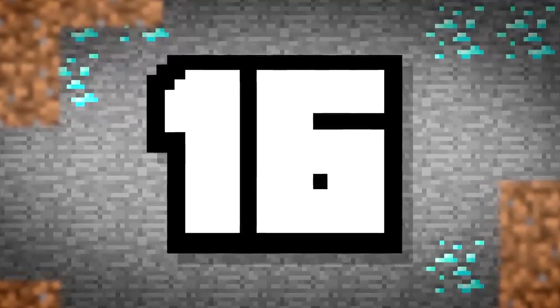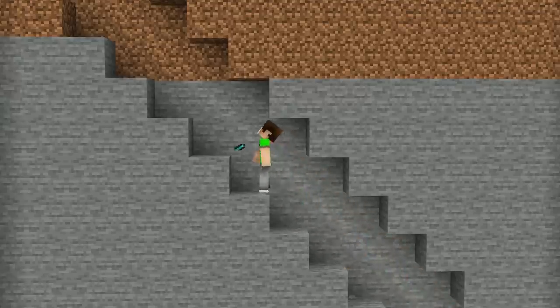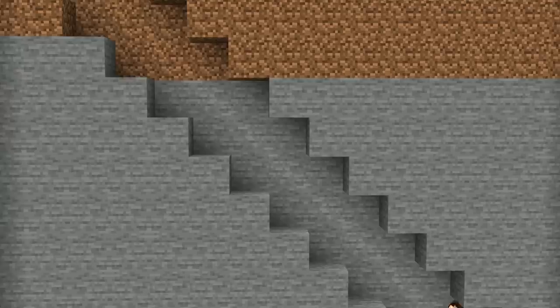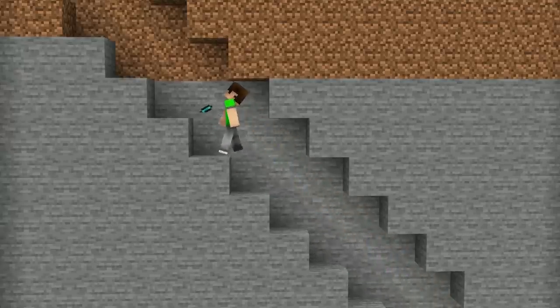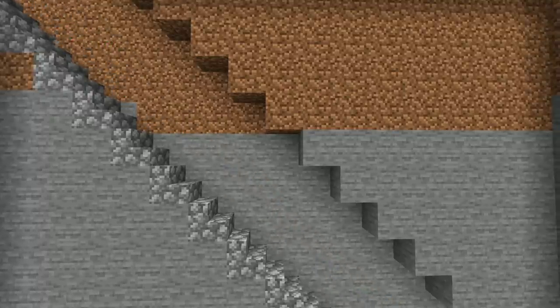Number 16. This one's easy, but you'd be surprised how many players forget to do it. When mining down to bedrock, you're going to have a lot of stairs. That requires a lot of jumping, plus going down is extra slow when you bang your head on every block. Adding stairs and clearing some headspace is all it takes to preserve your hunger bar and make every mining trip quicker.